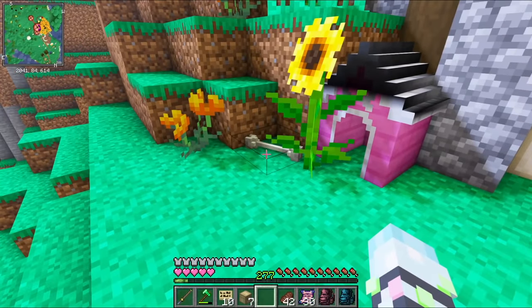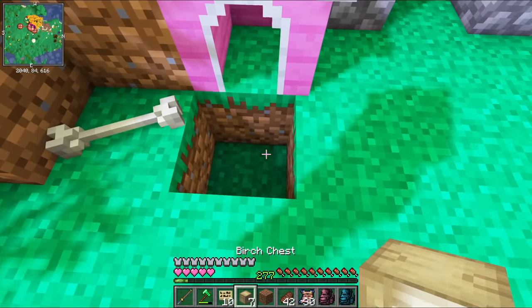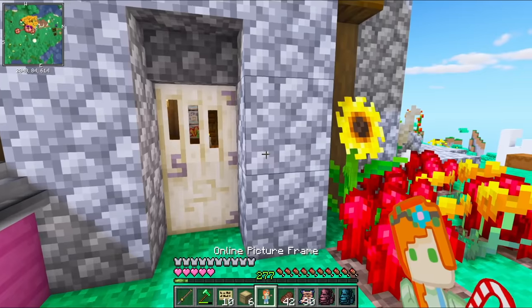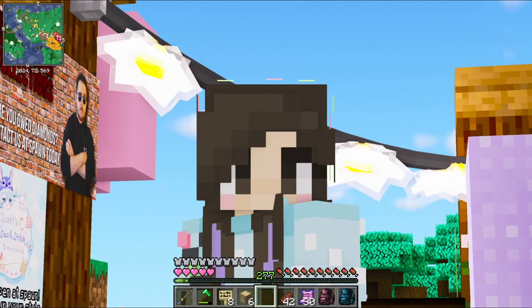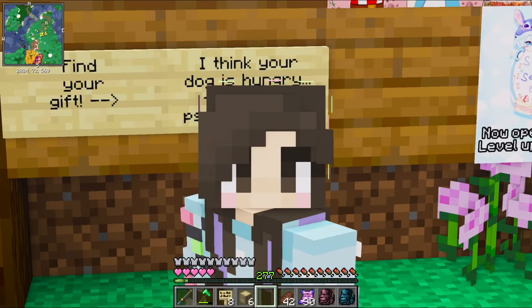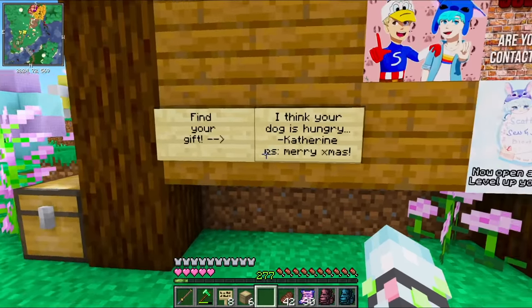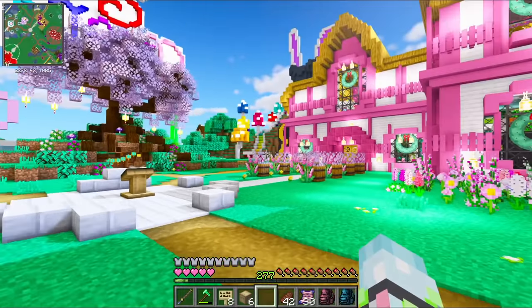Next we have Gem, and I remember she had a dog house around her house - yeah there's a dog house right here with a bone next to it. I'm just gonna move this flower over here for now and put a chest right in front of the dog house. Here is Gem's art with the little candy cane. I couldn't really think of the best confusing message to leave behind, so I simply wrote 'I think your dog is hungry.'